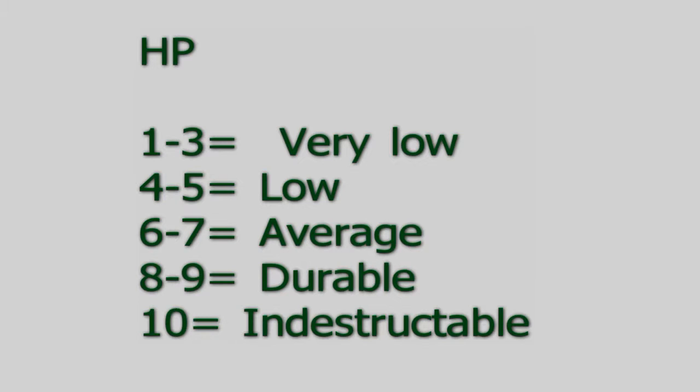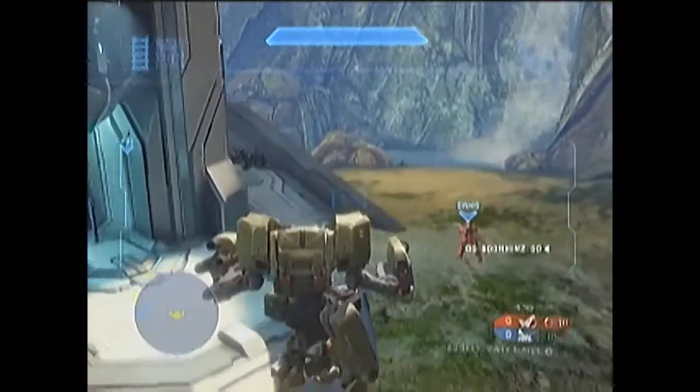HP. 1-3: Very low. 4-5: Low. 6-7: About average. 8-9: Very durable. 10: Virtually indestructible.